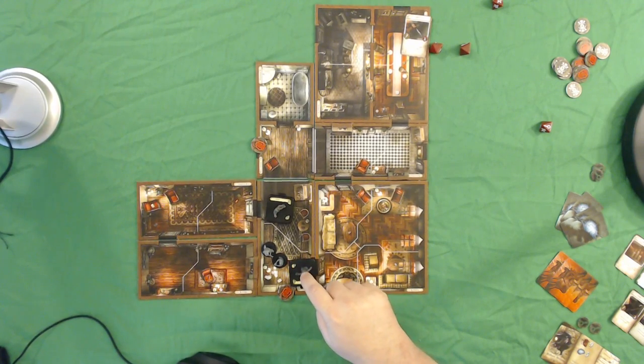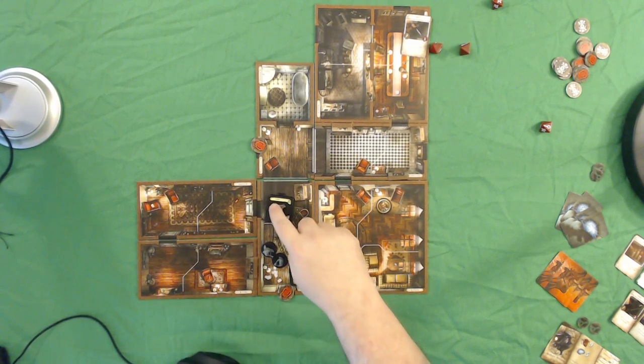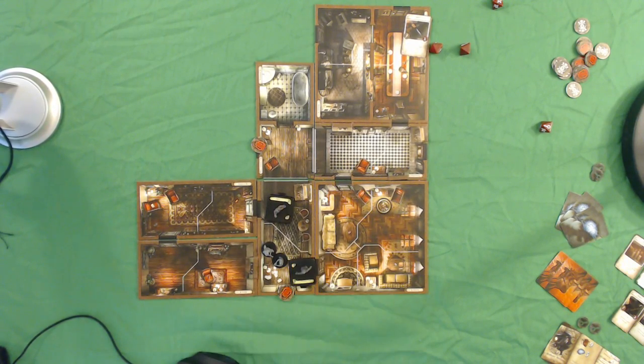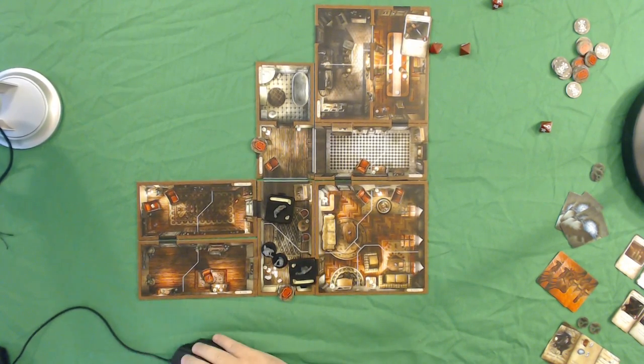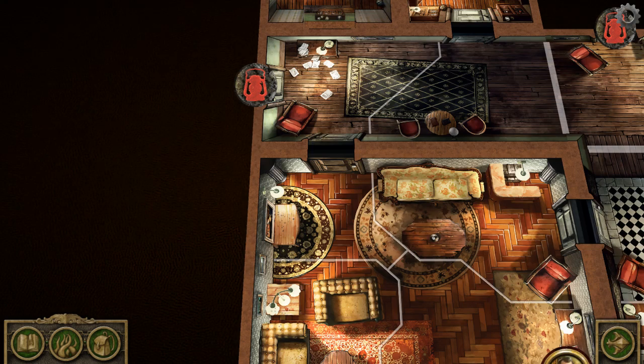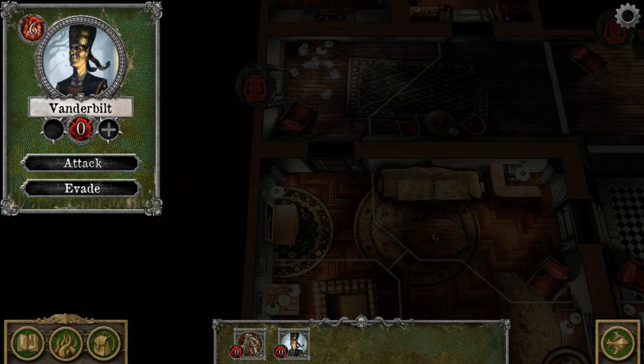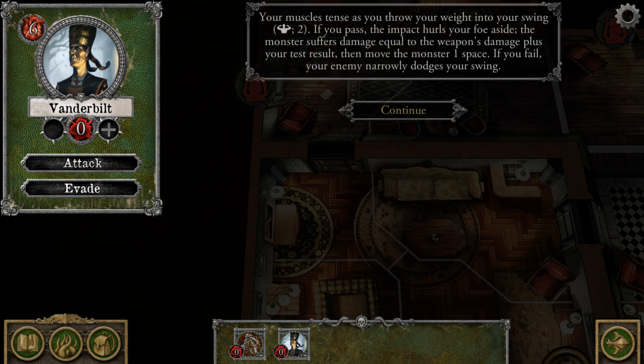We've got Vanderbilt himself and his wife, because somebody broke her urn and spilled all of her ashes everywhere. I wonder who that was. I am going to try to bash Vanderbilt's brains in with my crowbar. I don't have a spell that would do anything better, so brain bashing it is — with a heavy weapon.